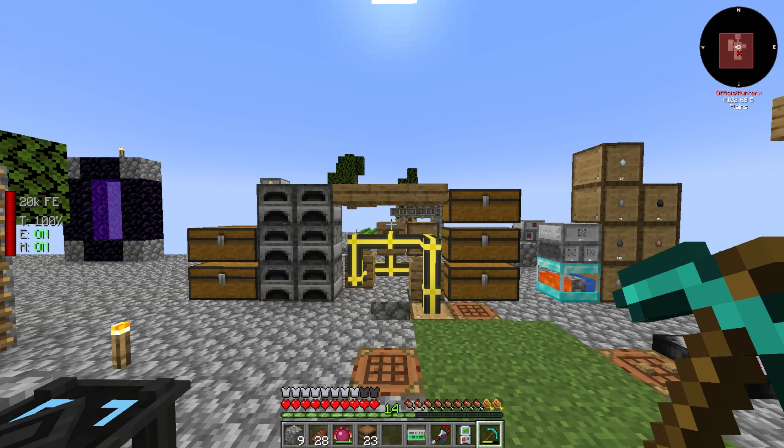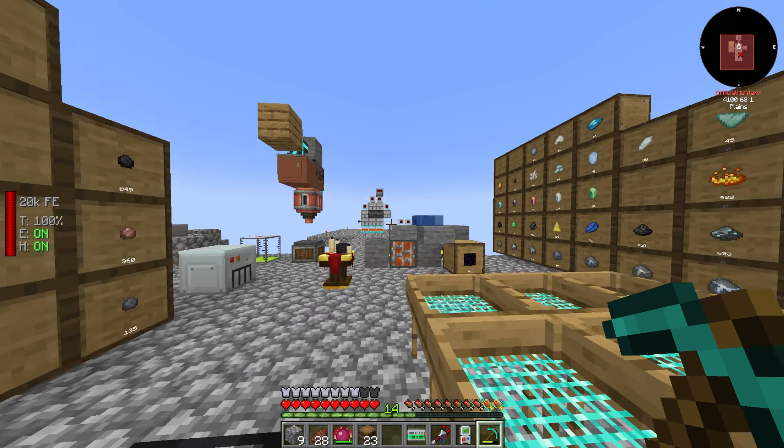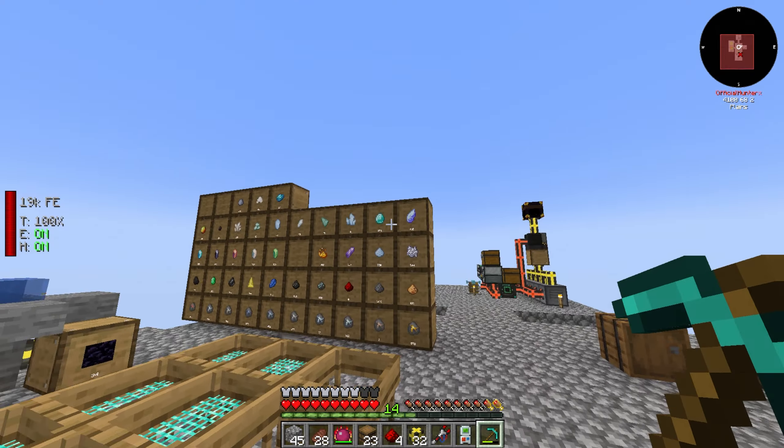In the last episode we got ourselves an auto sifting setup. In between episodes I also made a quick and dirty drawer controller, and we're going to take some item pipes and run them underneath our base to connect it. I just ran out of item pipes because this has been getting quite full, so I do need to make a little bit more.